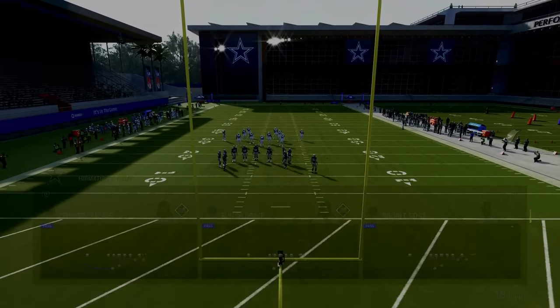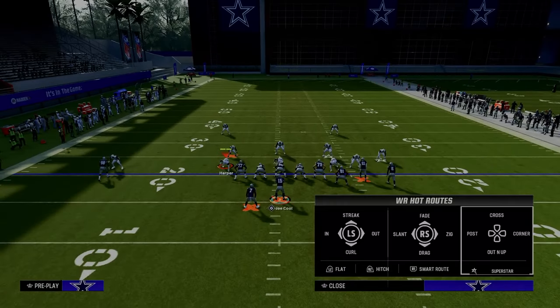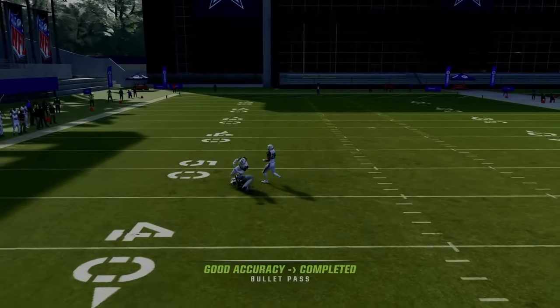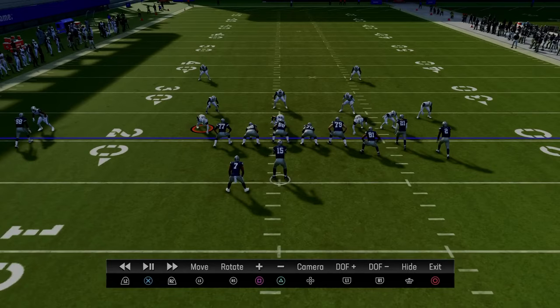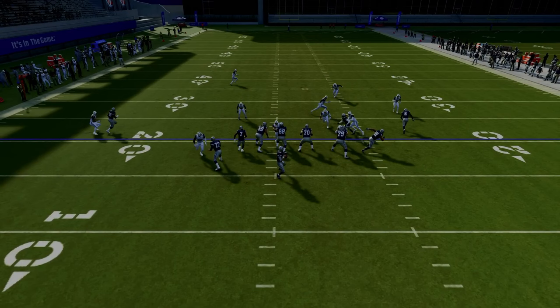We're going to give you several setups in this video. The first and most basic setup of double post is to take the slot receiver and put him on a drag route. The purpose of this is it helps us beat man coverage more consistently, and it's going to give us a high-low on the left, a high-low in the middle, and a high-low on the right. The post route will destroy man coverage in the middle of the field.